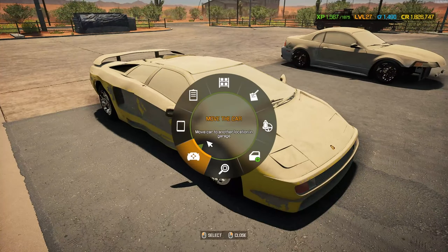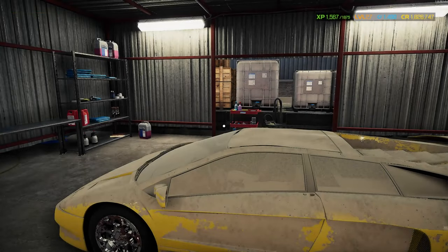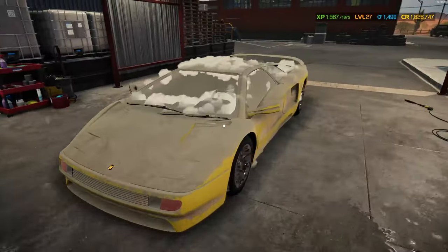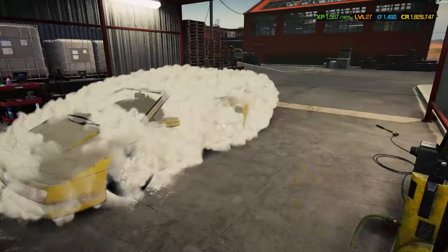Now that we got this back at the garage, I'm just going to call it the Lamborghini because I'm not sure which one it is. You guys can leave in the comments section down below what you think it is — what model, what type do you think it is? But we're going to take it to the car wash because I want to be able to wash off this dust. I'll hit it with the interior real quick. Also, this isn't a modded car — this is one that came with the game, so I'm very interested to see how it works out.